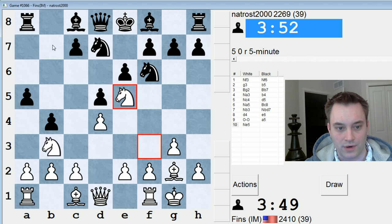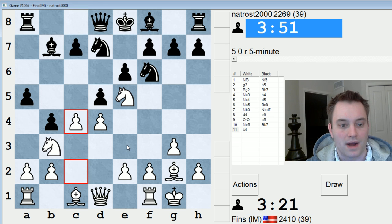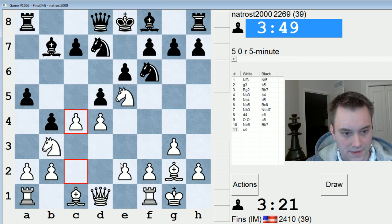I think Bishop B7 is a reasonable alternative to Knight takes E5, and they do play that move. Maybe F4? It's a pretty powerful posted Knight there. Again, there's C4 as well — C4, A4, Knight back to D2. Okay, I'm going to go for that instead. I changed my mind a bit. So we'll run the C pawn and see what happens.